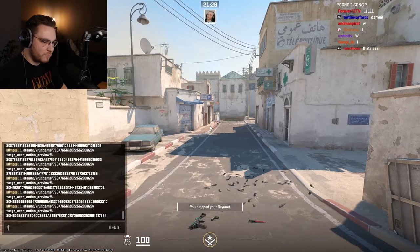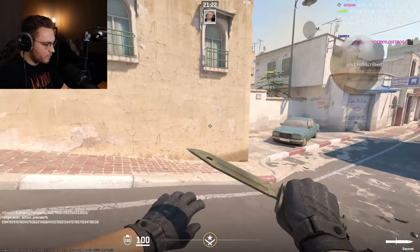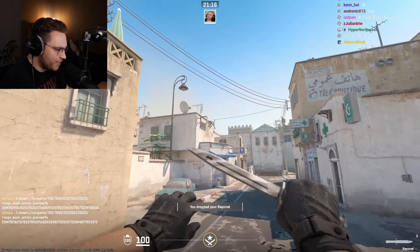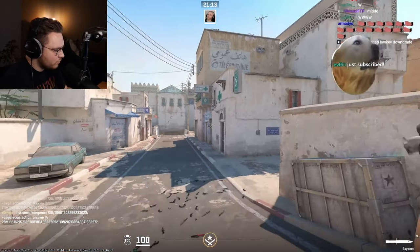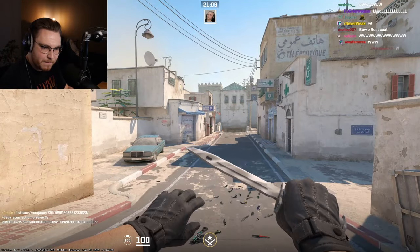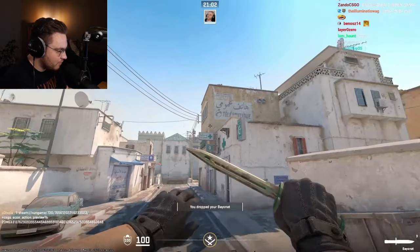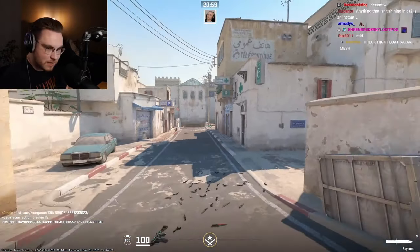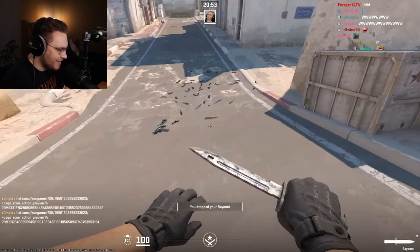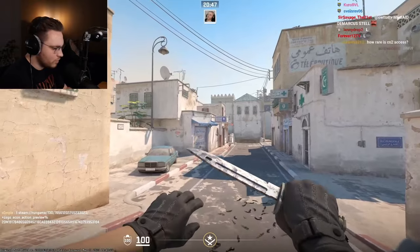Bayonet Safari Mesh. Decent. Bayonet Urban Mast. Looks nice. Bayonet Boreal Forest is next. As expected. Bayonet Stained. Looks nice.